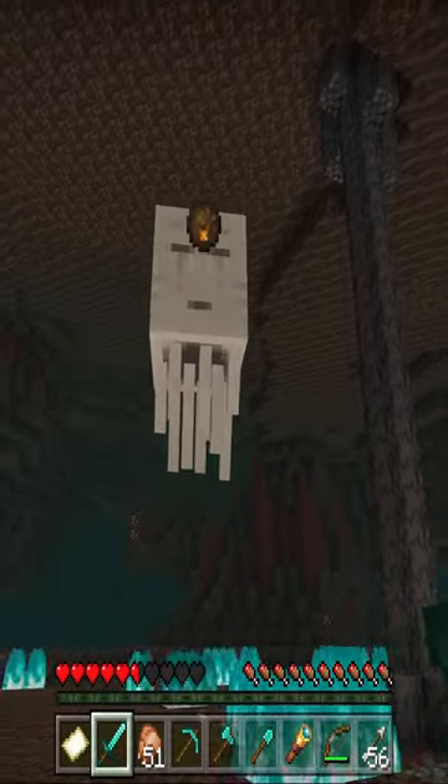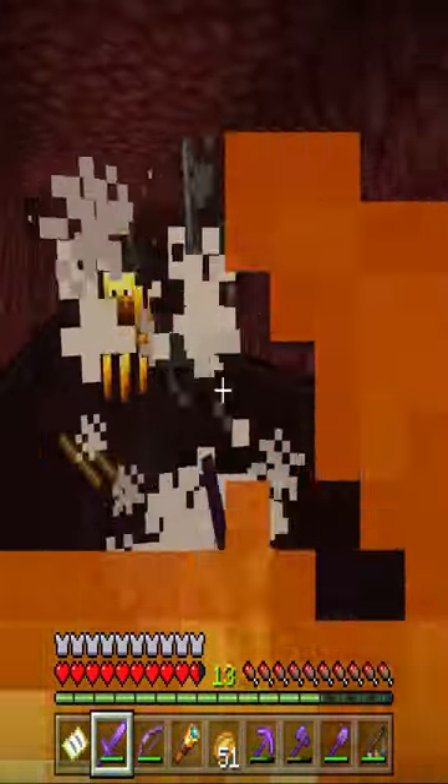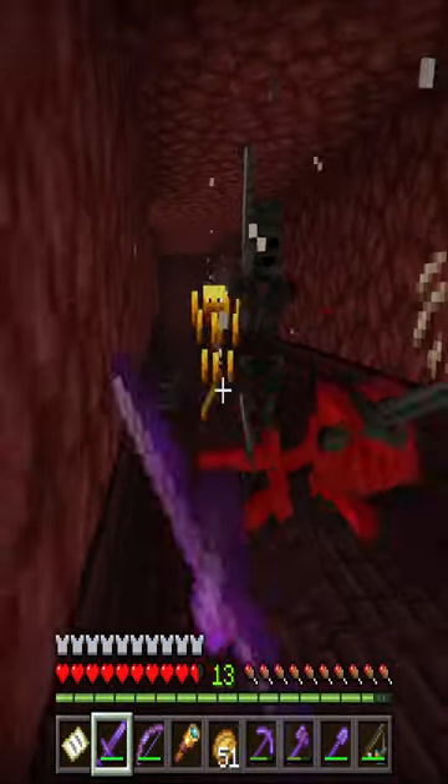First you need to go into the Nether via portal. Then look for a soul sand biome like this one. You need to harvest at least 4 blocks of soul sand. Then find a Nether fortress and battle the mobs inside until you get 3 wither skeleton heads.